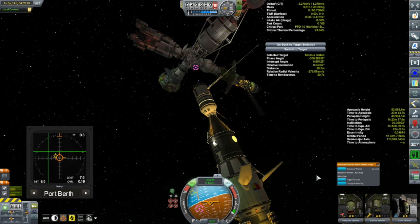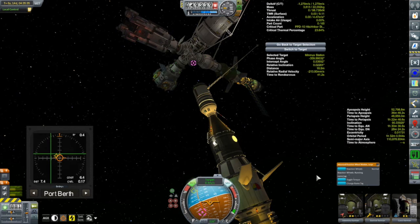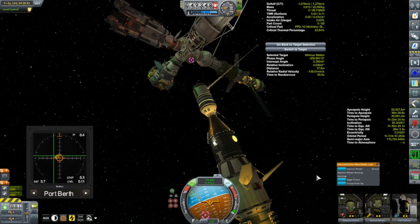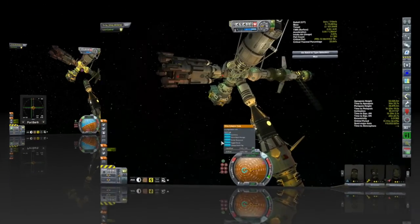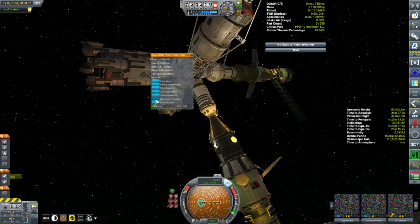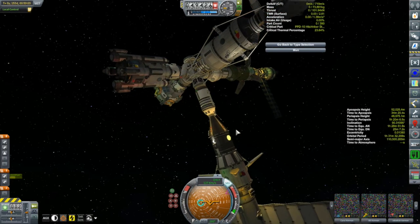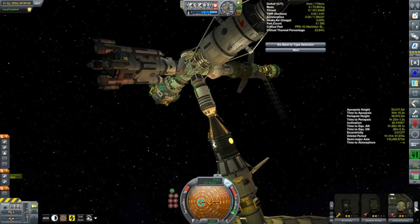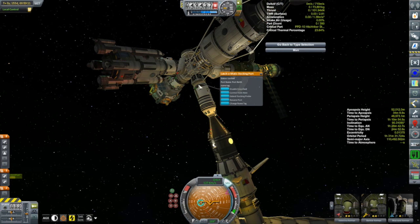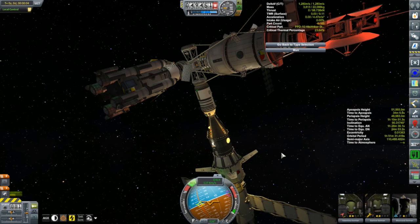So we're going to be transferring Carol over to the Korion 1. The Korion 1 has been collecting some orbital science around Minmus but it's done with that, so now it's just waiting for the transfer. Carol, you're going to the Kegel 6 - that's a lander going down to Minmus's surface very shortly. McNand, having done several orbits of Minmus, is going to go to the Korion 3, and the Korion 3 is going to depart back to the Mun. Korion 3 is not going to spend a lot of time here - just the transfer, then undock and head out.